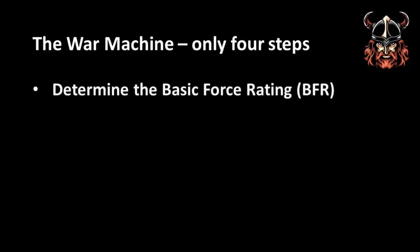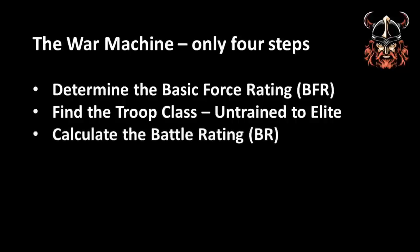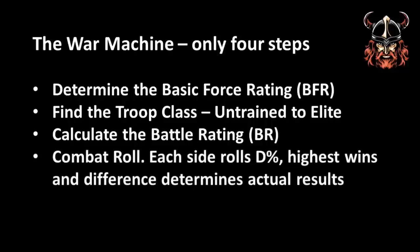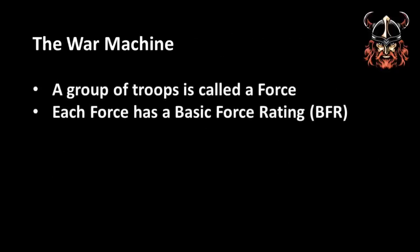The War Machine is made up of four distinct steps. These are: to calculate the basic force rating of the troops in question; to find the troop class, which ranges from untrained to elite; to calculate the basic rating of the troops; and to determine the combat results and apply them. The War Machine refers to a group of troops as a force, and each force is assigned a basic force rating based on the quality of these troops.